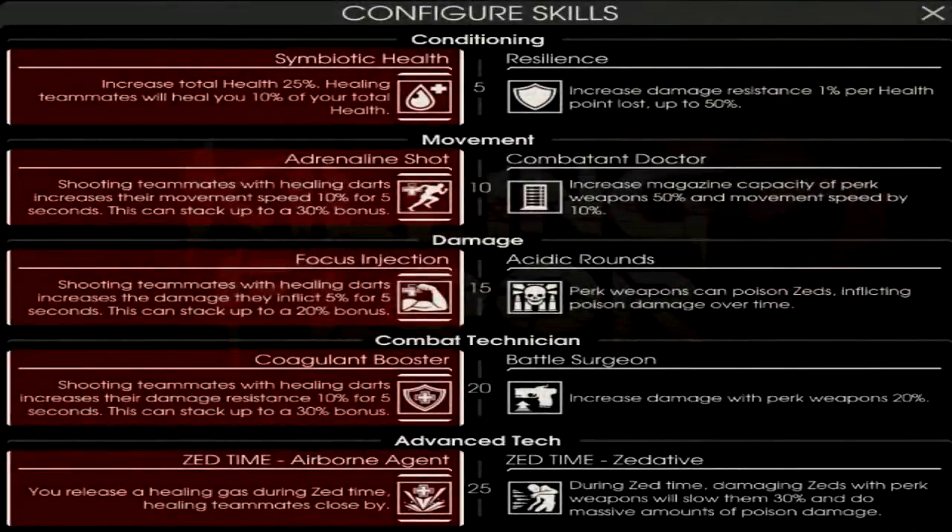The first medic build is the standard build you will see most often, and it mostly relies on healing other teammates. At level 5, you can go between Symbiotic Health and Resilience — this is personal preference. Symbiotic Health is the more commonly chosen one for teams, as it lets you heal yourself by healing allies without taking time to heal yourself directly. Resilience makes you more tanky, so it comes down to personal preference.